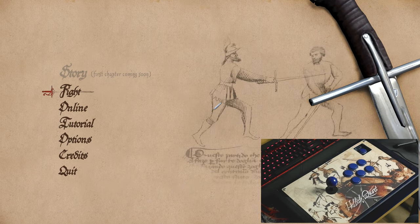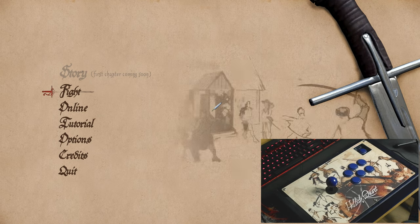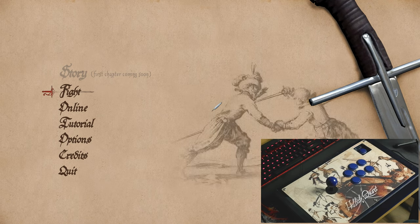This is Kubold. Today we'll be showing some Longsword animation in Hellish Quart that will be in the Early Access release, February the 16th, so less than a month. I want to show some animations and how to fight with a Longsword in Hellish Quart.